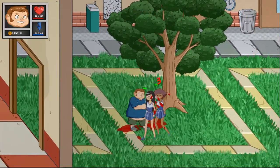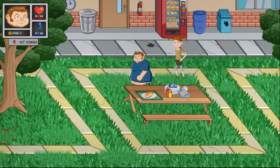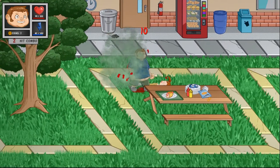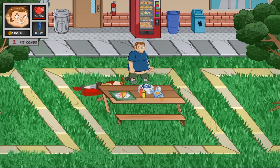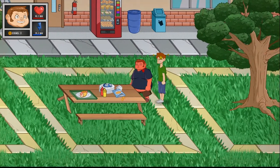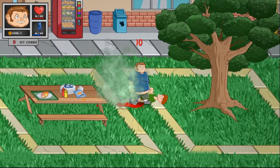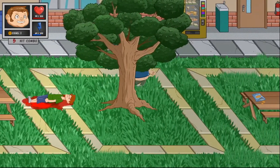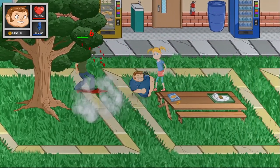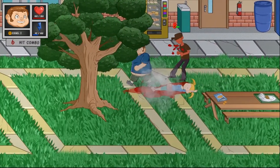Oh look, girls! Just keep spamming an attack basically — we're almost at full health. There's a rat; for some reason I thought the rat was attached to her. Wait, did I do more damage because she was stunned? Why is there so much blood — I don't think that much blood would be pouring out of you if you got punched. I don't know if it's locking them or if I'm just getting lucky, but I'm kind of abusing it. You're in boulder time!